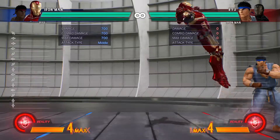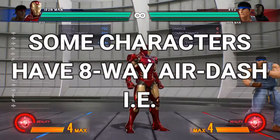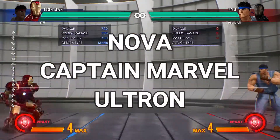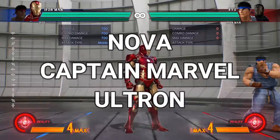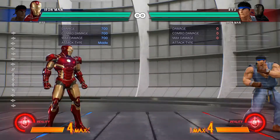Some other characters have an eight-way dash, which means they can dash from forward, backward, back-forward, down-forward — so each character will have their own options. You just have to explore it and understand the movement and spacing of each movement option.